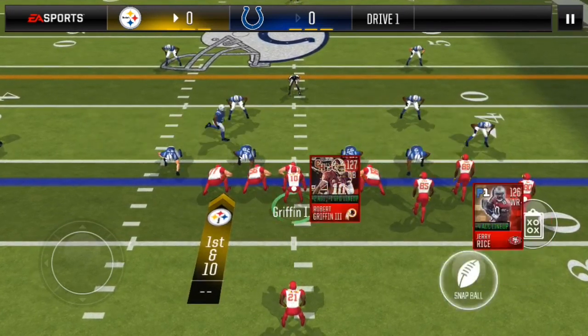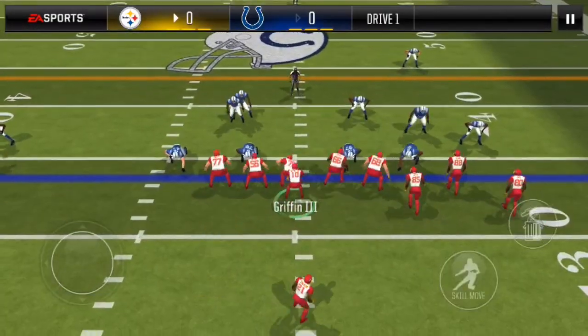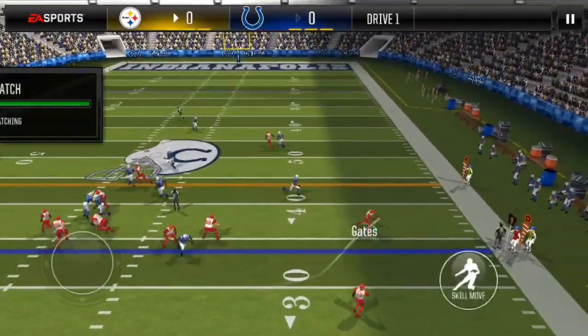Next, PA pin deep. This is man coverage. The read here is to go to your tight end on your wide receiver one. Tight end is open.